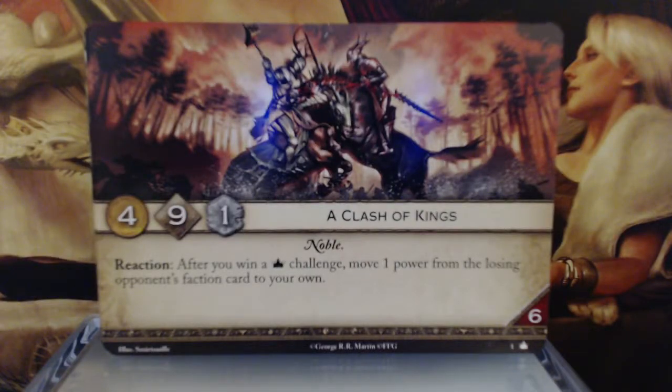Now we are going to go over the plot cards in A Game of Thrones the Card Game 2nd Edition. We're going to start with Clash of Kings. It will give you 4 gold and 9 initiative with 1 claim. It's a Noble keyword reaction. After you win a power challenge, move 1 power from the losing opponent's faction card to your own. And it has a 6 reserve, so at the end of your turn you'll be able to retain 6 cards in your hand. If you have 7 or more, you'll have to discard down to 6.